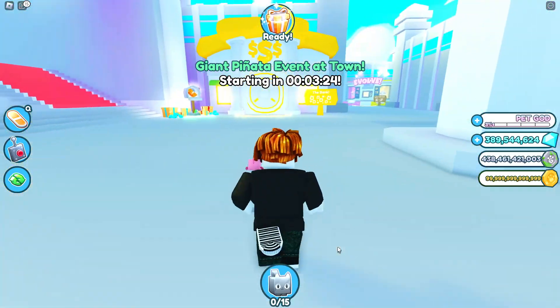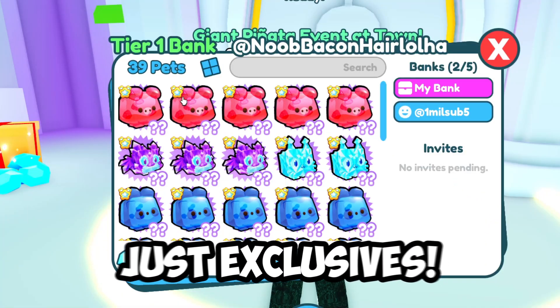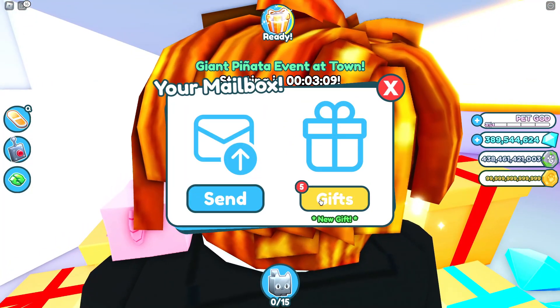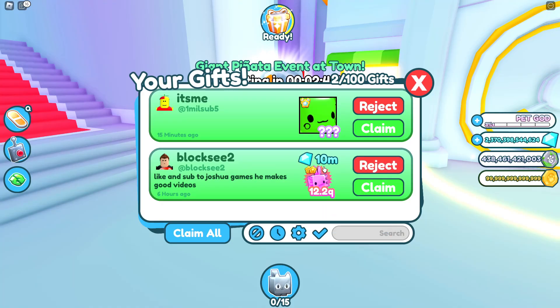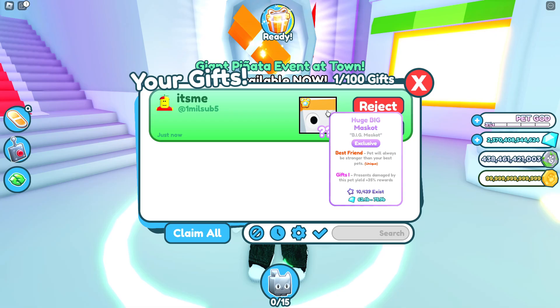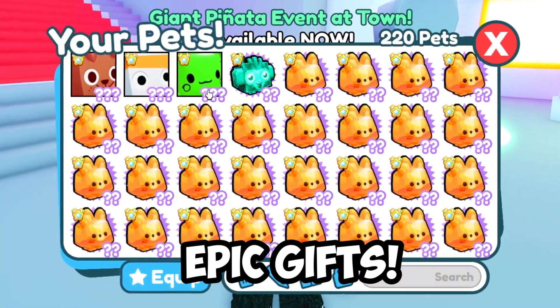Now since I can't spend any Robux, let's go check out the bank. In the bank all I have is some exclusive pets. But there's something in my mailbox — five new gifts! Ten million gems, and somebody gave me a huge dog. This person gave me another 10 million gems and an Easter axolotl, and then a huge balloon axolotl. And another huge big mascot. I can't believe people gifted me all these amazing gifts.